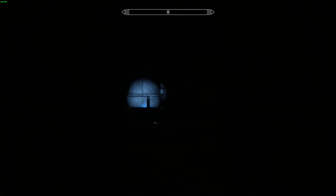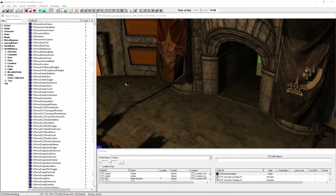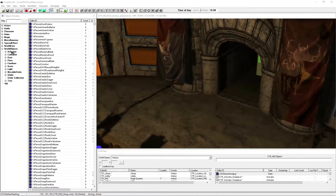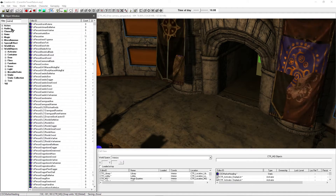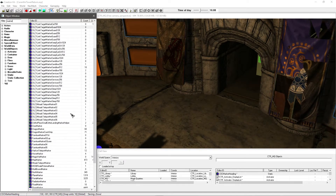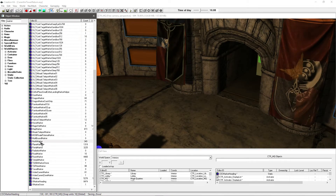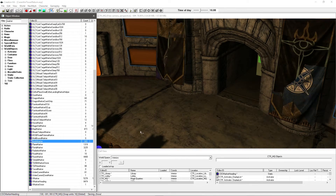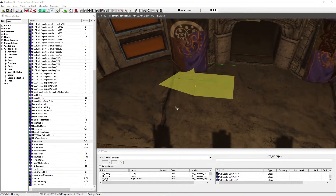Now all I'm going to do is go into the Creation Kit and show you how to rectify that. I've gone ahead and loaded up the Creation Kit. I'm going to go under World Objects and Static and just type into the filter 'marker'. If I go down I should see North Marker somewhere here. There it is. And all you do is drag and drop it into the render window and you'll see that you get this nice yellow arrow.